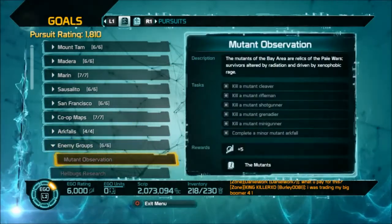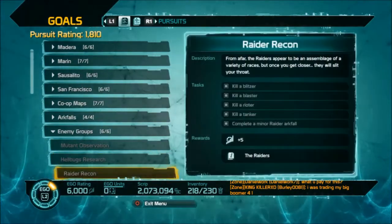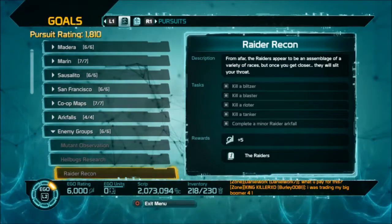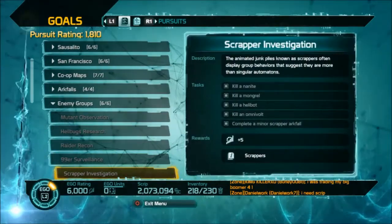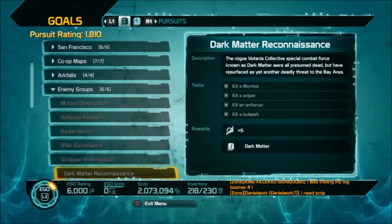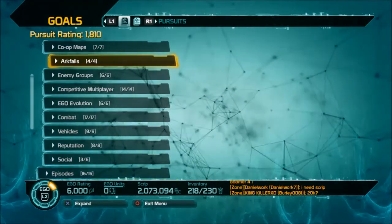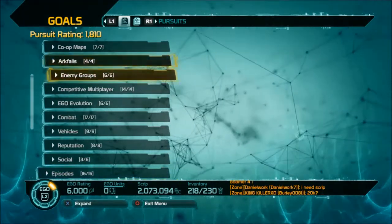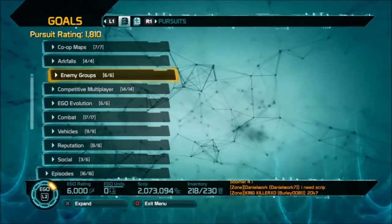Under enemy groups, you're going to have done mutant arc falls and hellbug arc falls, and raider recon — you're going to have killed all of these enemies. If you haven't, there will just be a few you need to hunt down, like an omnivolt, an enforcer, or a bulwark. Once you finish the first two parts of arc falls and all of enemy groups, you're going to have another 50 ego points.